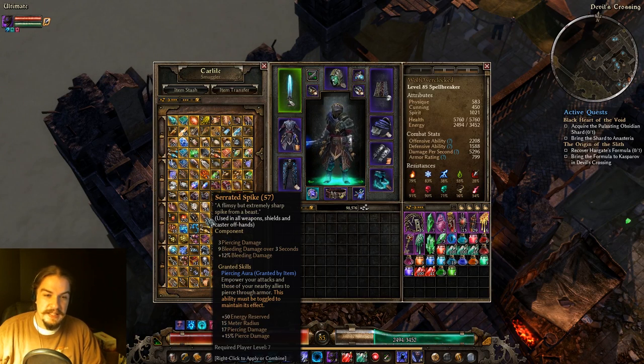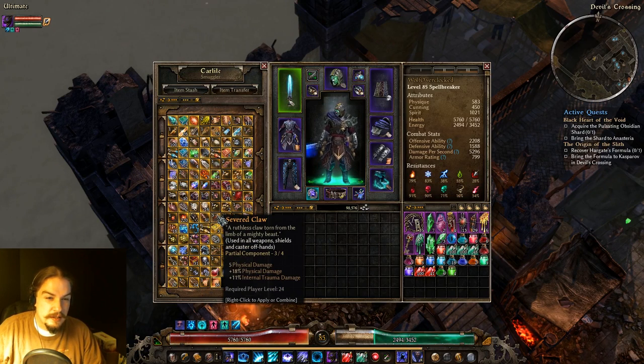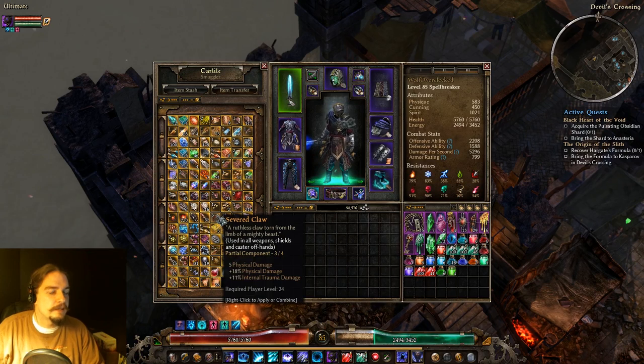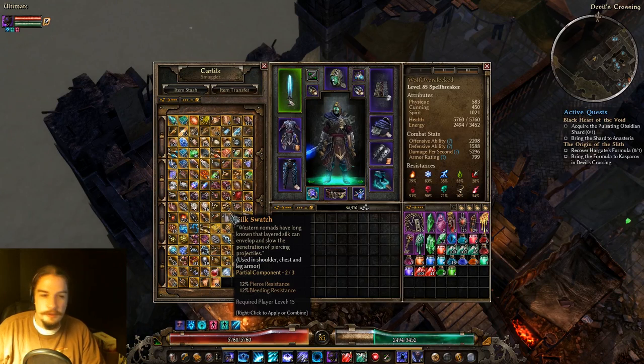Serrated Spike gives you Pierce and Bleed damage and the Piercing Aura, which is more Pierce damage dealt by you and anything affected by it. Severed Claws give physical and internal trauma damage — sort of an all-rounder for physical and internal trauma damage characters.